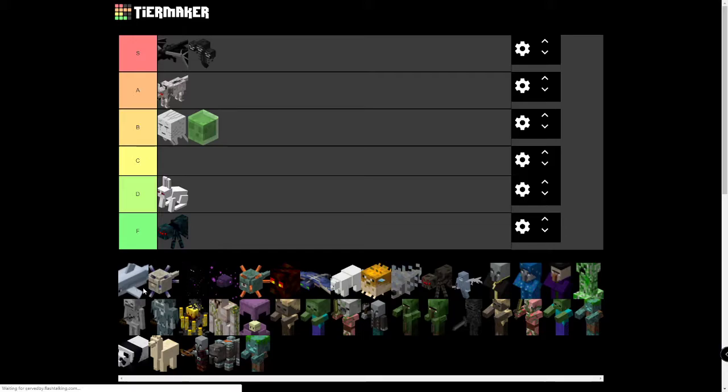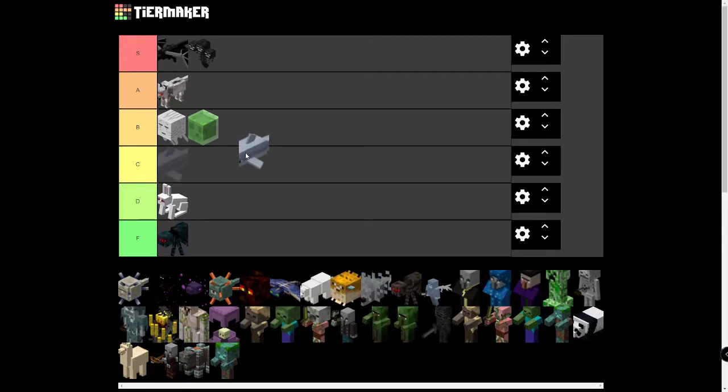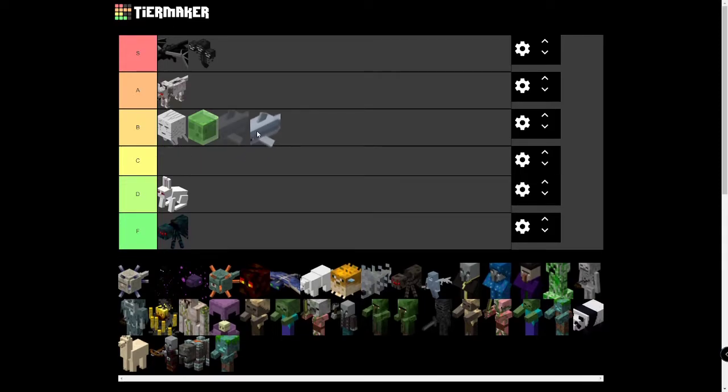Dolphins — they're cool and not completely useless. They lead you to Treasure and give you a Speed Boost, which is always really nice. But they don't serve that much of a use overall. I'm leaning more towards B tier, so I'm going to put them in B tier for now and maybe revisit once the tier list is done.